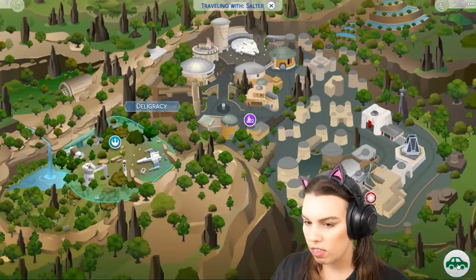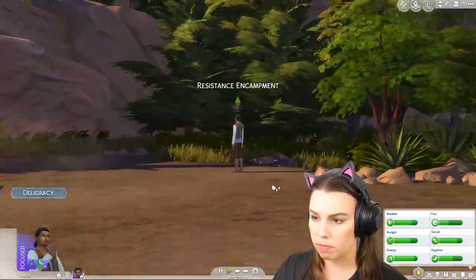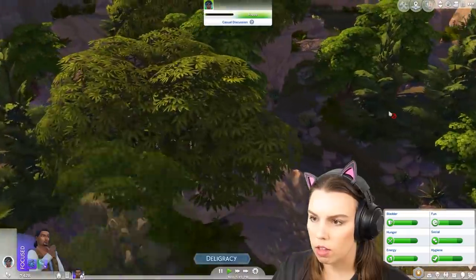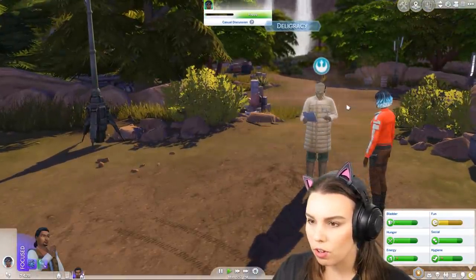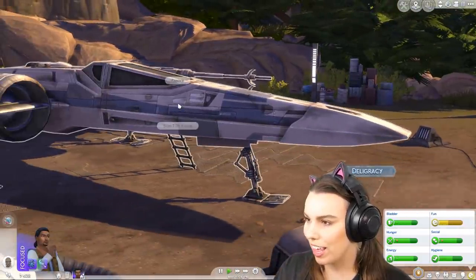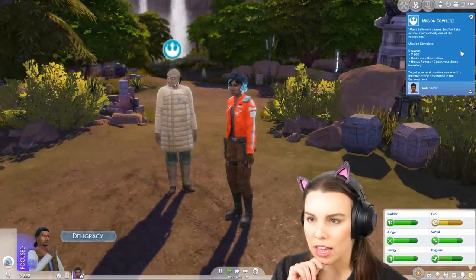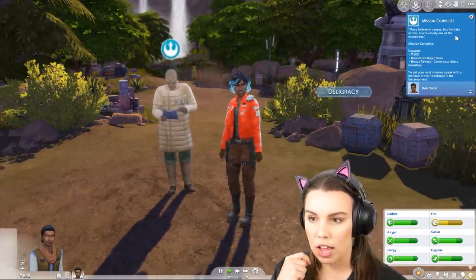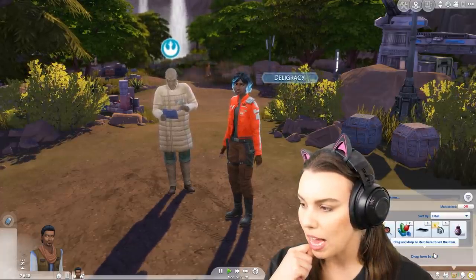We just need to go back to any resistance member and let them know what we've found out. Let's head back to the resistance encampment. The loading screens are pretty fast, at least on my computer without any other packs installed. It doesn't feel laborious going between places. Okay — I'm gonna report back to Raylan and tell them all about everything we found out. Mission complete! We got 200 credits and resistance reputation went up. We also got a bonus reward.